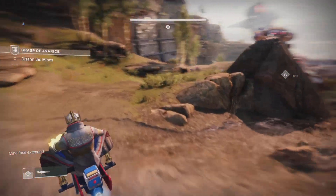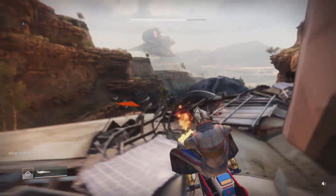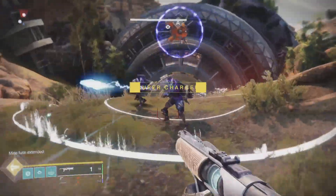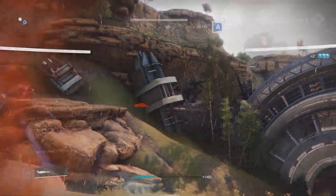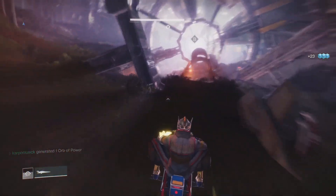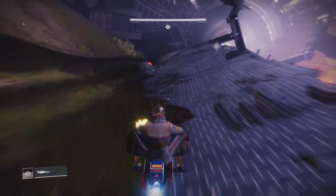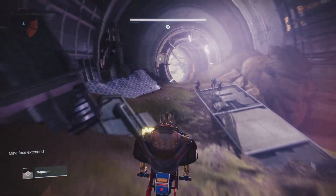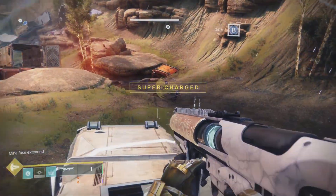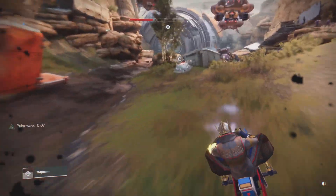The enemies are always shooting at the sparrow — that is the issue. You always want to have your sparrow ready, because once you get to disarm the mines it only takes about a second. Jump off your sparrow right before you get there and use Witherhoard to shoot down the enemies so they don't destroy your sparrow. Stick to the left like so, jump off, and voila — there it is.